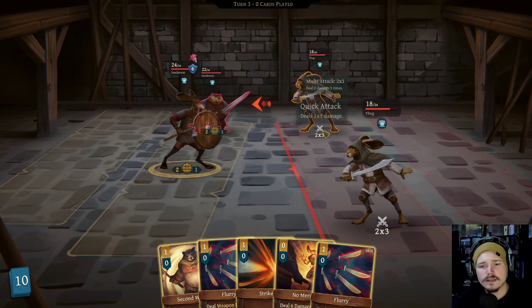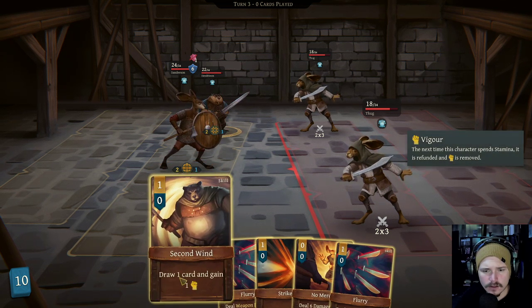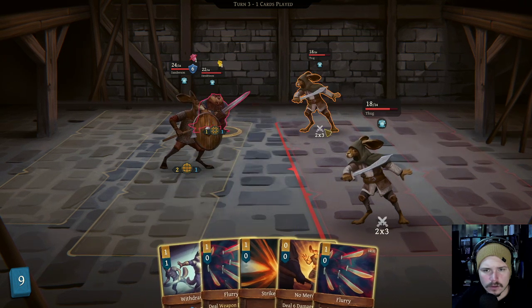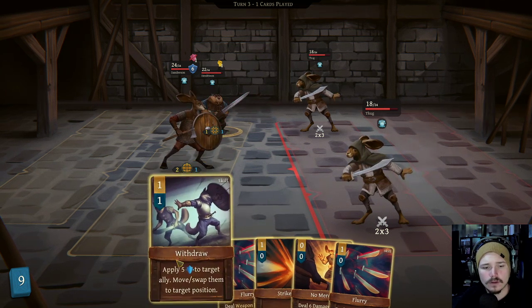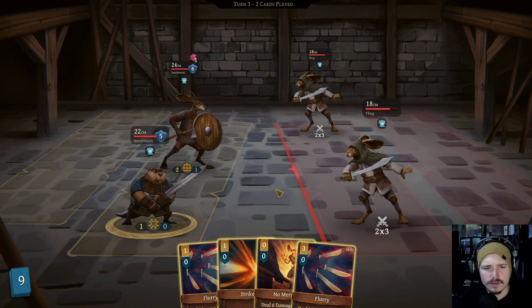Okay, so this guy is taking twelve damage. And he's just taking twelve damage - that's not great. Let's go with a second wind on you. We're actually going to withdraw with you on yourself and take no damage this turn on anyone. Evade, evade. Nice.